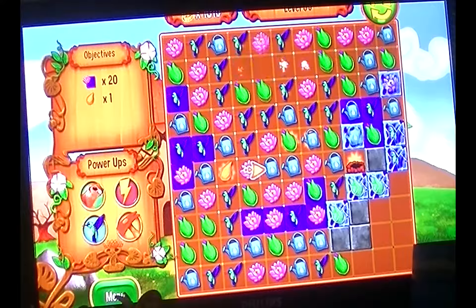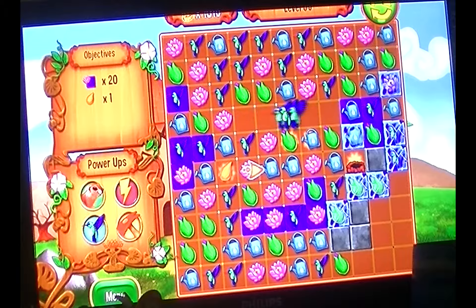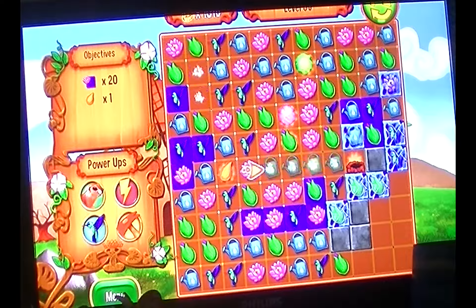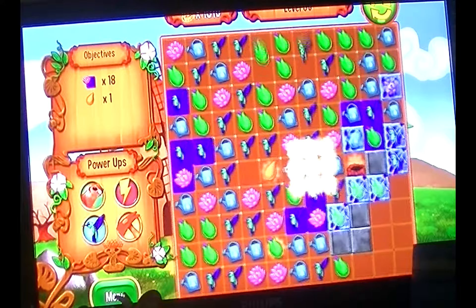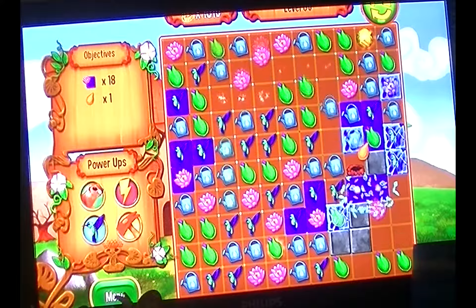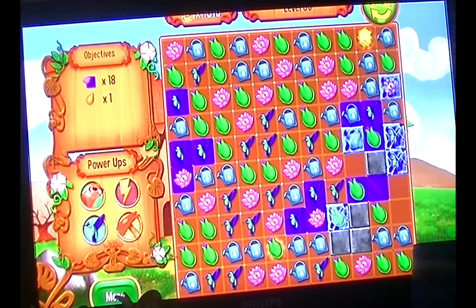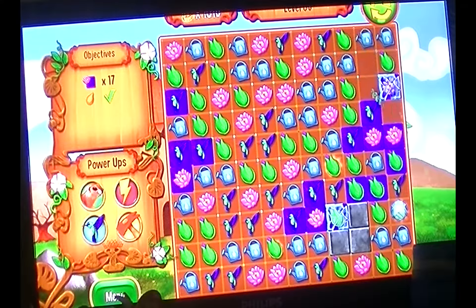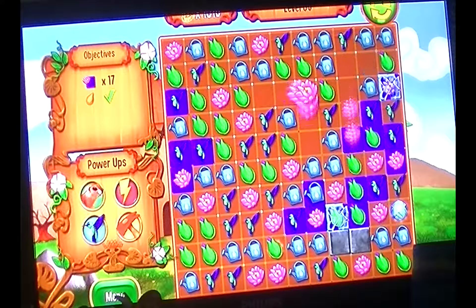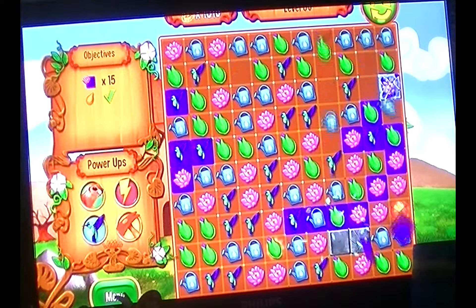I don't know why that seed wasn't moving, because there are definitely some blocks gone in front of it. It's not that special when the seed hits the hole, because it only gives me a jewel, which doesn't do that much. It's not as powerful as the dog, the lightning bolt, and the hummingbird.